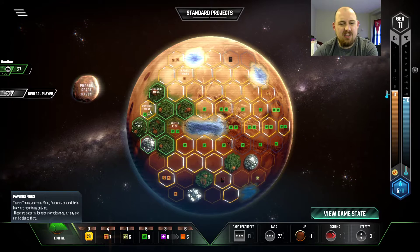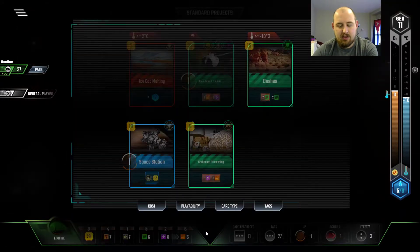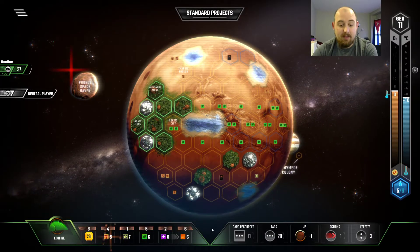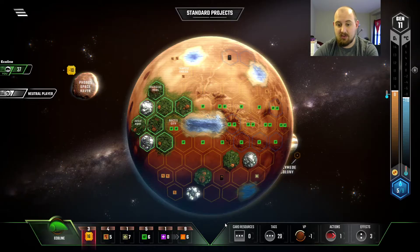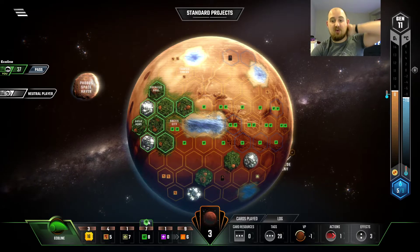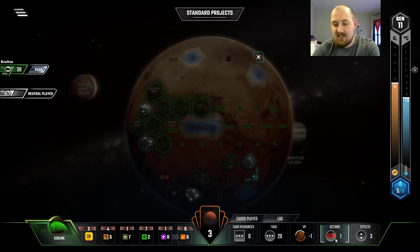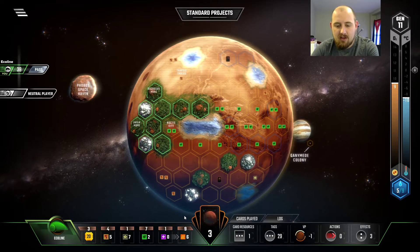I guess I could have gone for Pets. We are wealthy enough, but I don't want to let hubris take over. In fact, I have a whole episode about it — not about preventing hubris from taking over, but succumbing to points, points, points. I love points so much, and that's not always a great play. But look at these city positions! Ecoline is easy mode. Oh yeah, we can make some microbes. Get a little bit of oxygen.